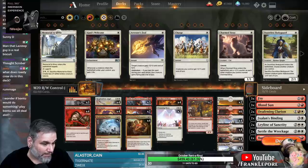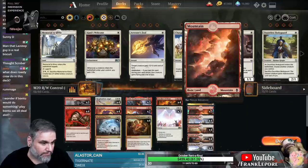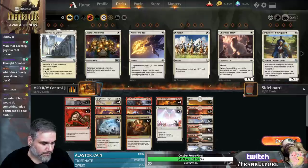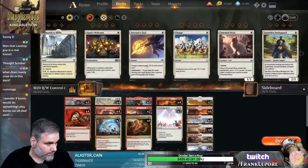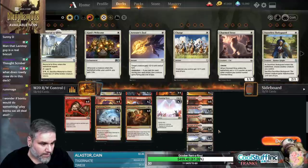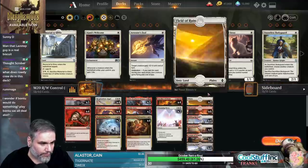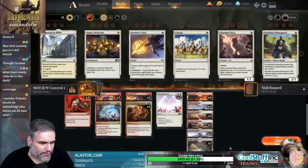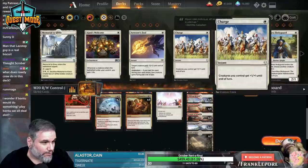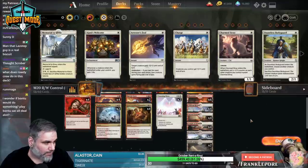The problem with Bantu is obviously we're not playing black. I almost want one more plains instead of Field of Ruin, but I think it's fine. We have eighteen sources of white so it shouldn't usually be a problem.